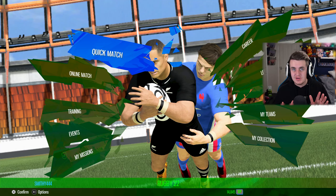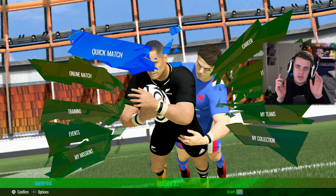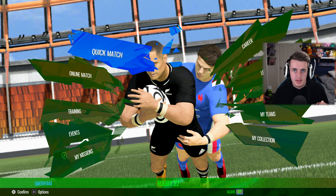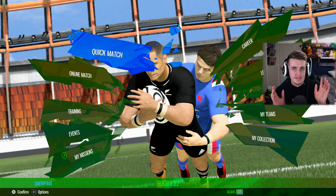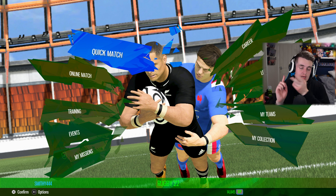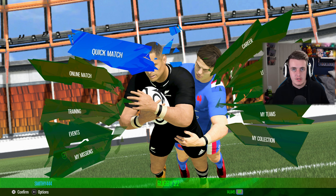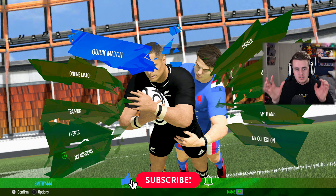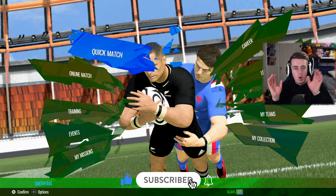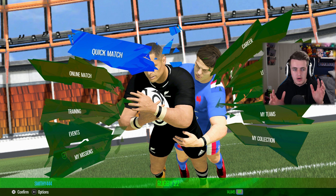Welcome back to a brand new video where today we're going to be comparing the differences between Rugby 22 and Rugby Challenge 4. Those are the latest rugby games out there. Rugby 22 is developed by ECO Software, Big Ben Interactive, NACON, etc. Rugby Challenge 4 is made by Wicked Witch. Rugby Challenge 4 is more of a southern hemisphere game whereas Rugby 22 is more of a northern hemisphere game. Both games have their pros and cons.